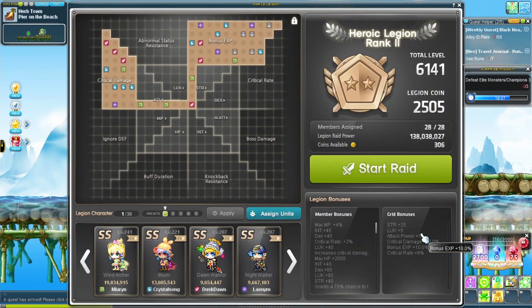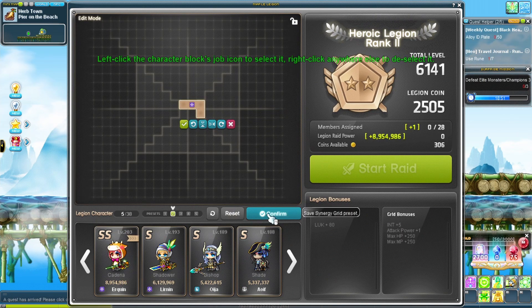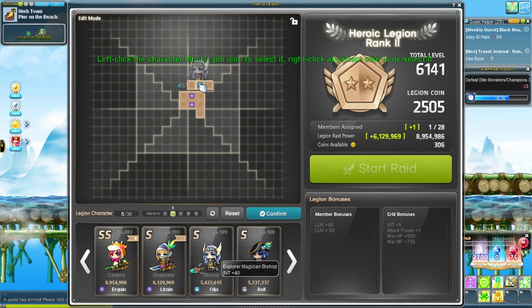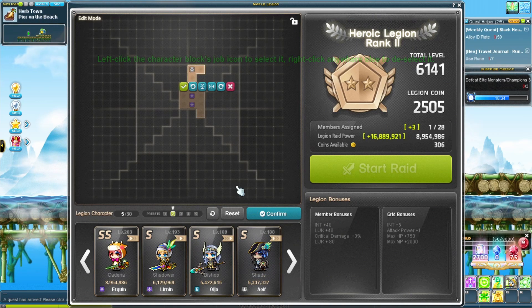This is Legion. Characters past level 60 show up here — place blocks to get stats. More legion means a bigger raid and more blocks. Press this button to change the stat. Block size grows at levels 60, 100, 140, 200, and 250.